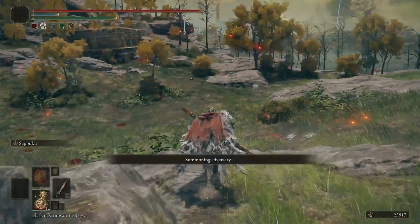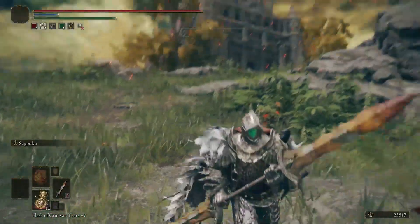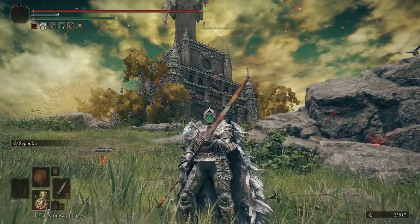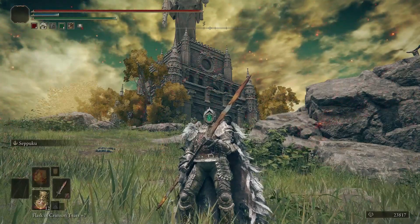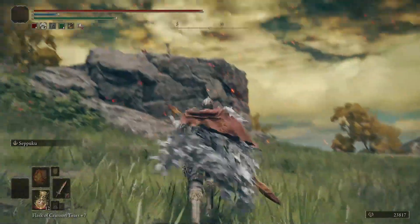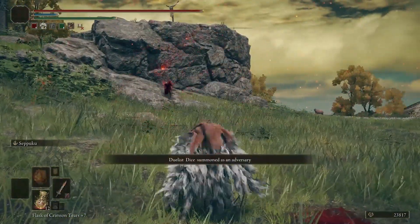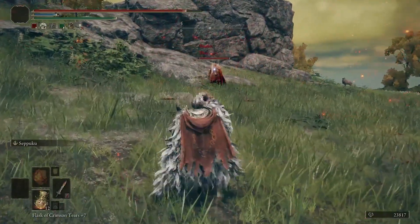Things that counter this build - there are things like the current infinite stability great shield glitch where you stack the talisman and just don't take any stability damage whatsoever, which can kind of trade with it. The only way that actually works against you is if they have a bleed weapon - if they have like a bleed rapier, they will actually out-trade you and win. So that is one of the counters to it. Other than that, I haven't really found much of a counter.